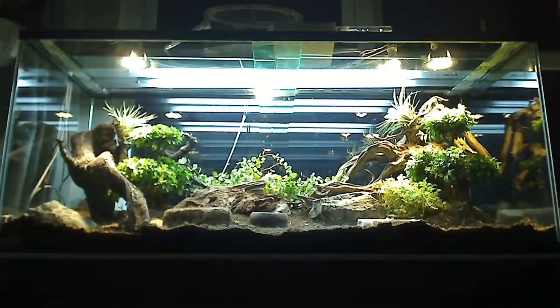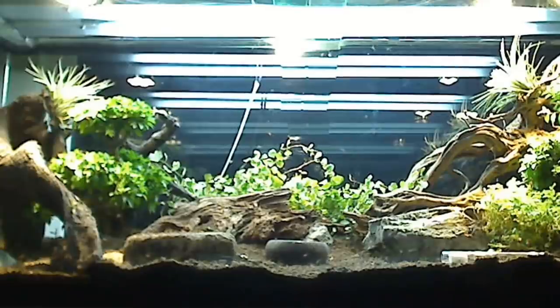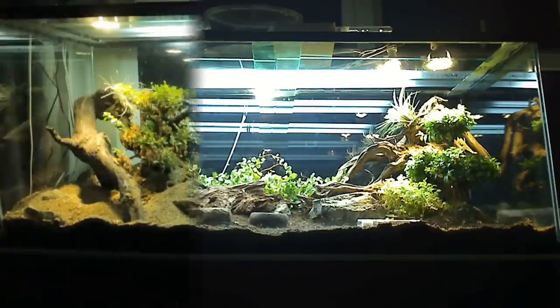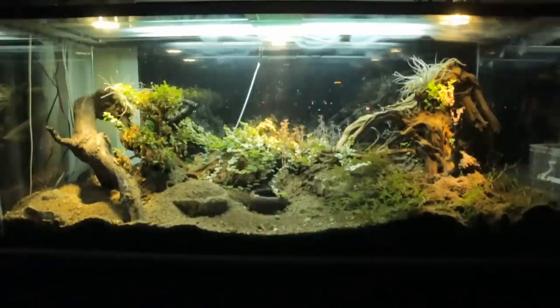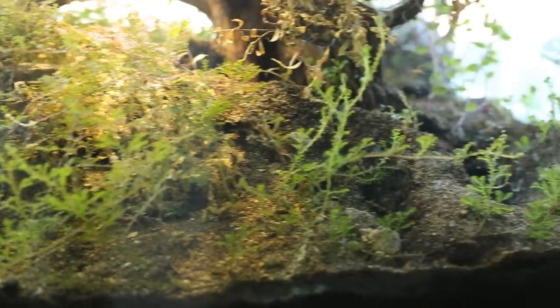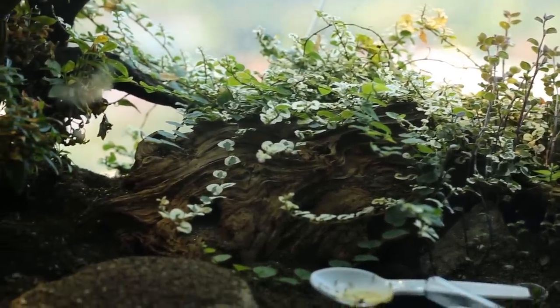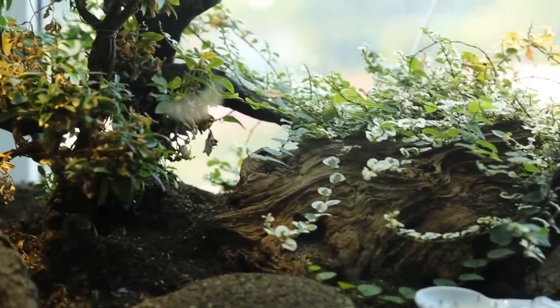Remember what it looked like when we first constructed the Hacienda Del Dorado, this 75-gallon terrarium designed to house our Golden Empire? It was pristine, aesthetically pleasing to the human eye, and orderly. Well, almost two and a half months later, this pristine ant estate has developed quite interestingly into a lush, untamed world of thriving plants and animals. Let's take a look at the Hacienda Del Dorado today.